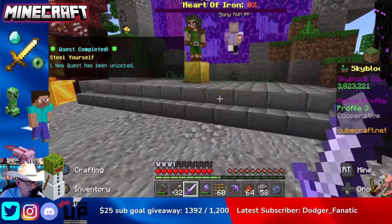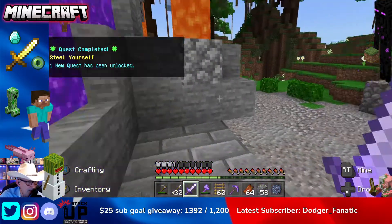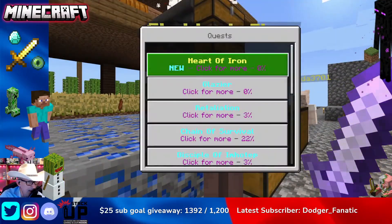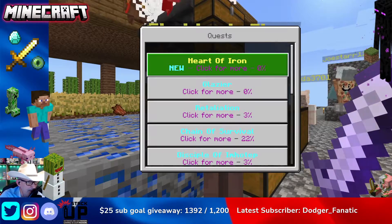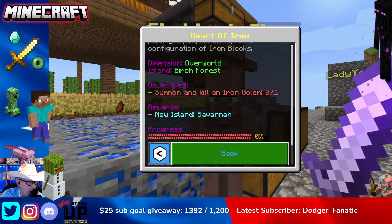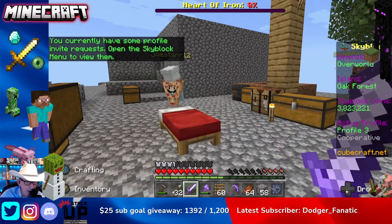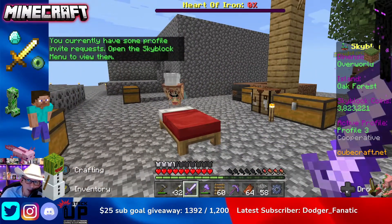We'll confirm that we've got that quest complete. Let's run back to the hub and see where we stand on the questing. With any luck we have just unlocked the next island — nope, no such luck. All right, we unlocked a new one called the Heart of Iron, so we'll do that on the next video. That's it for now, let's hear what this guy's got to say.